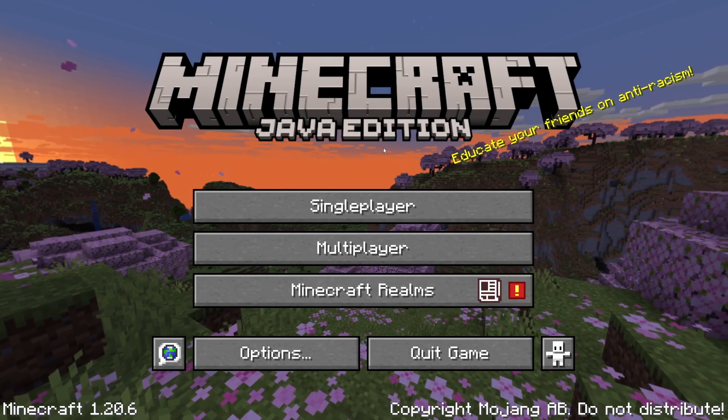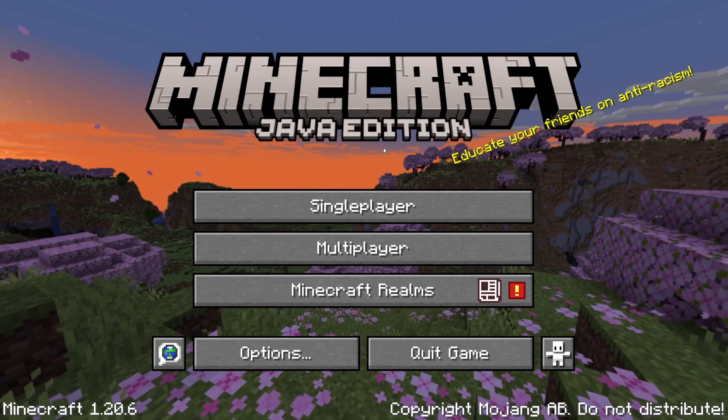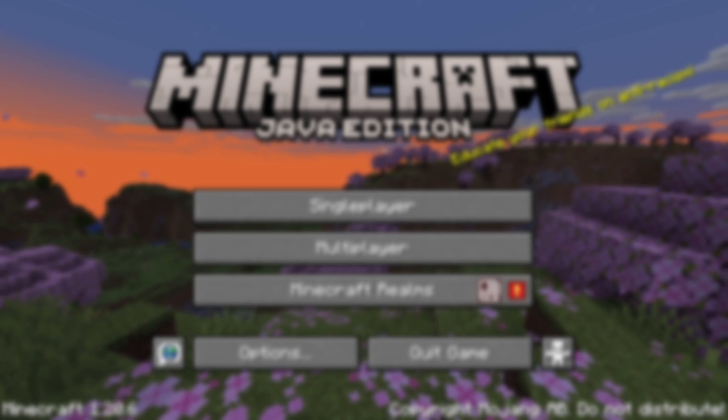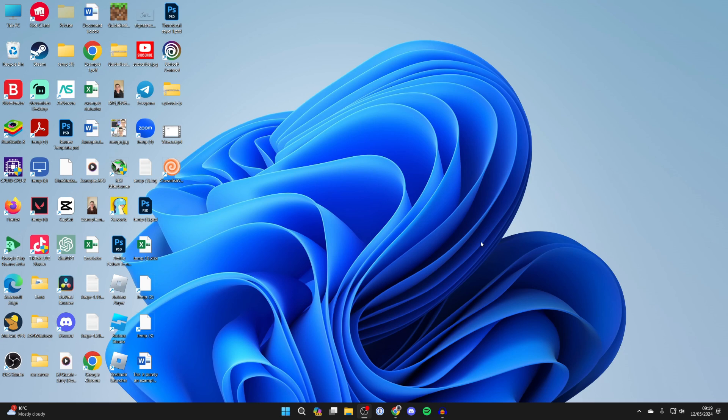We'll guide you through how to download and install Sky Factory 4 in Minecraft. If you find this useful then consider subscribing and liking the video. First of all go and quit Minecraft, then open up a web browser.